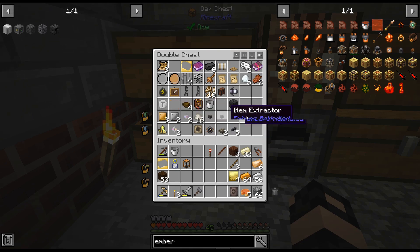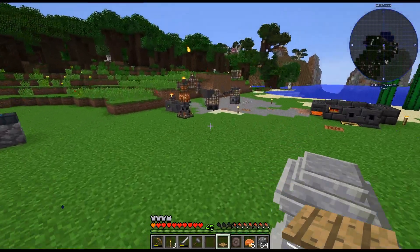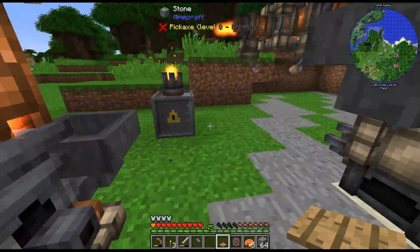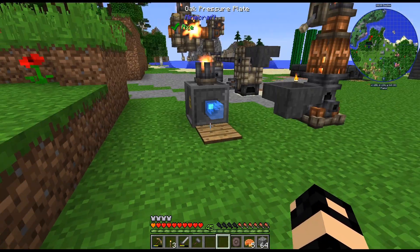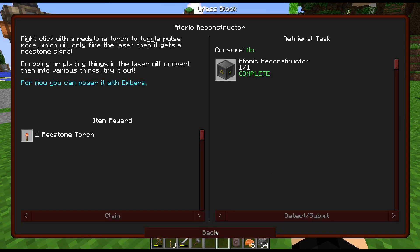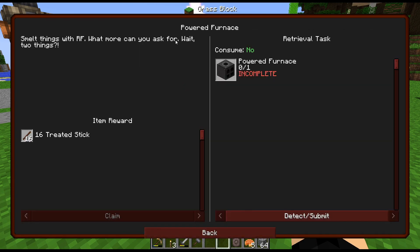Do we have pressure plates anywhere? We do — I have no idea where we got that. We have an oak pressure plate, maybe it was in the door. Smelt things with RF — what more can you ask for?